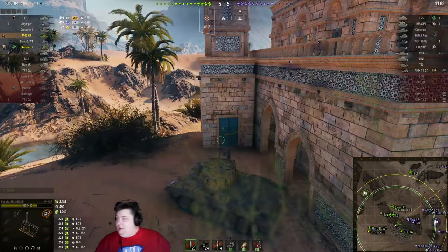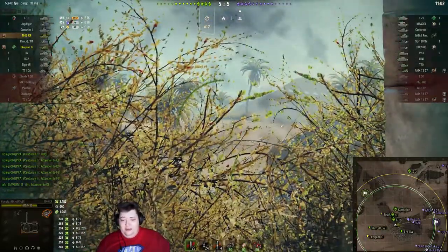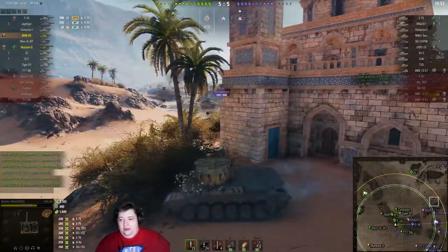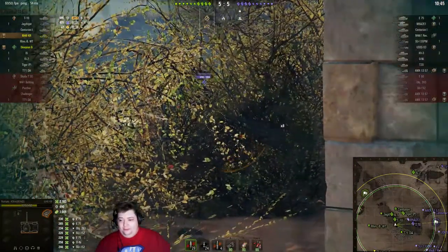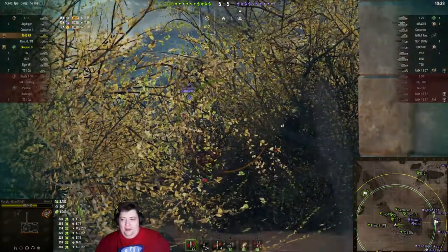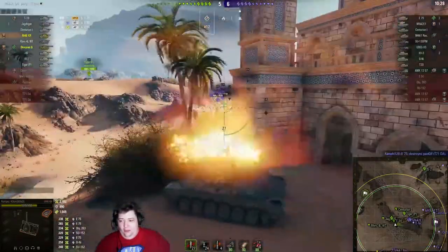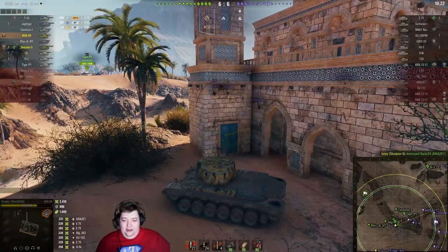He's thinking now about what he wants to do next. Personally I'd push up to that bush and see if we can get some shots or at least spot some things, but I think he's gonna wait for his allies to push around the corner and spot stuff for him - that way he doesn't have to worry about overextending and getting himself into trouble. Speaking of overextending, the only is in a bad spot, but thankfully Lurpee finds a way out as the T71 dies.